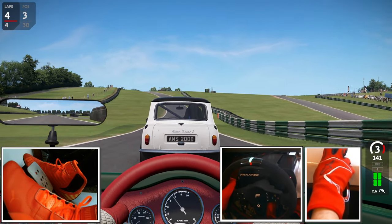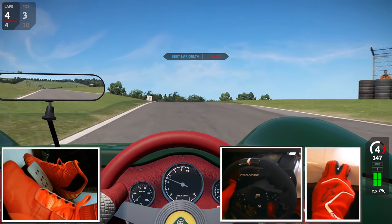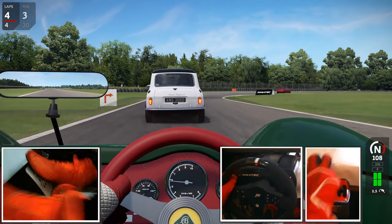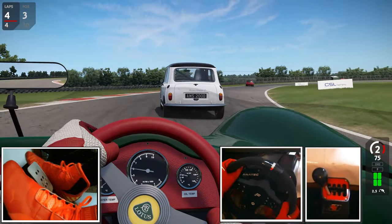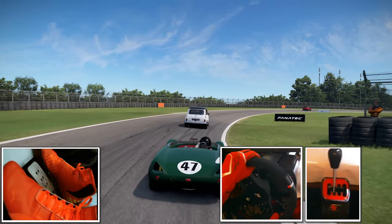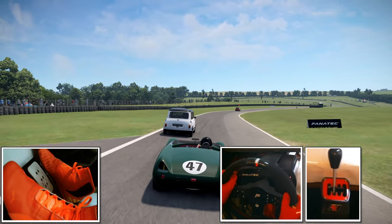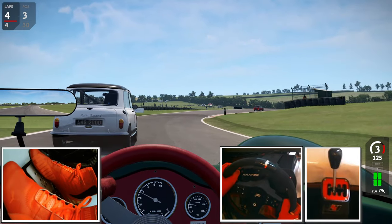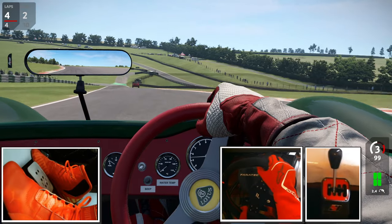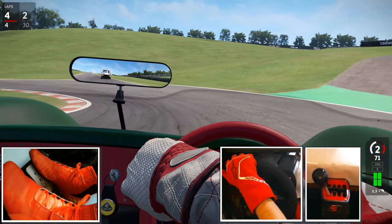In regards to car models and tracks, there are many car models available in AMS2. They have tons of tracks in Brazil which are not available on other racing titles, and there are many classic tracks which don't exist anymore in the real world. I think they have around 50 tracks in AMS2 now. Regarding car models, I think AMS2 is offering more than 70 car models now, both classic and modern. Many cars have their own characteristics including force feedback — each model has a different unique force feedback, so when you drive many models, you can enjoy the differences in wheel dynamics.